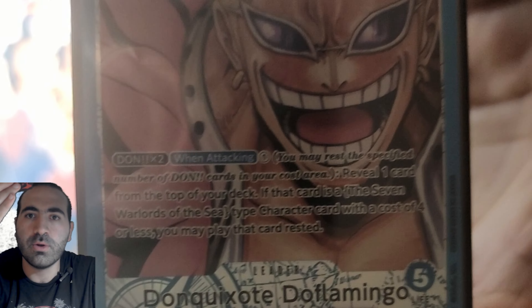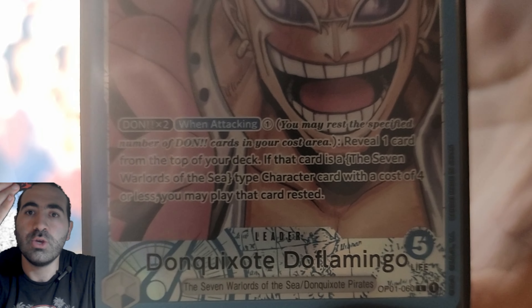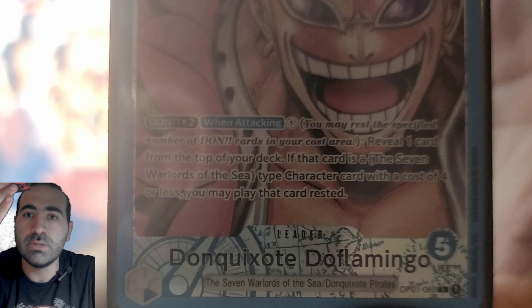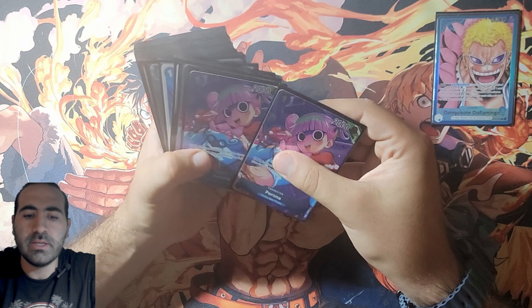Starting off with Doflamingo and his ability: if he has two Dons attached, you may pay one when he attacks and reveal the top card of your deck. And if it's a Shichibukai, you can play it rested if it's cost four or less. That's a really nice ability.